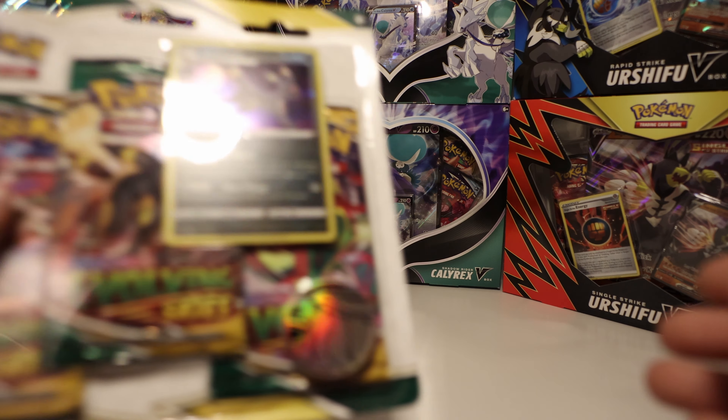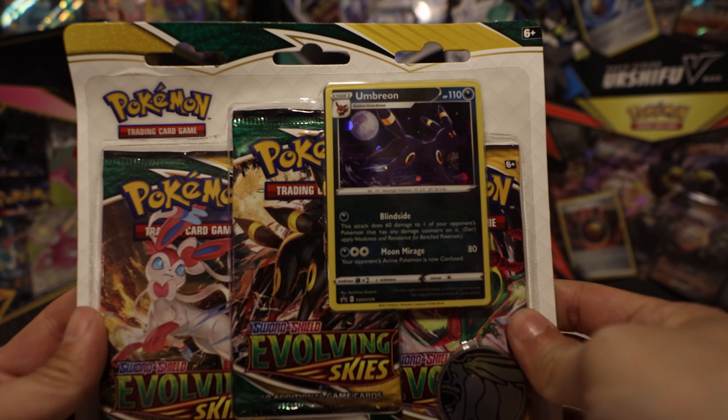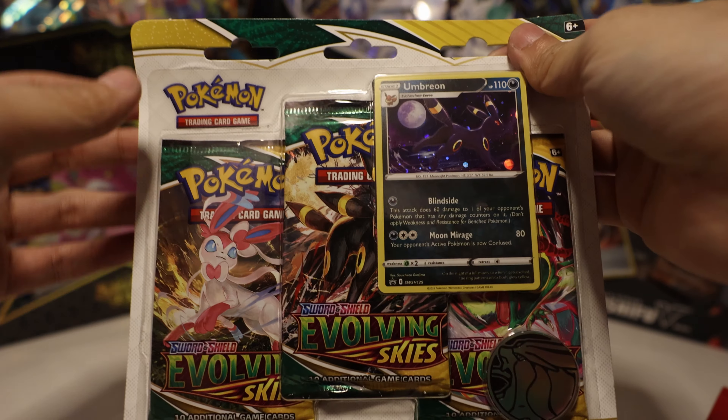Alright, welcome everyone. Today we are cracking open a 3-pack blister for Evolving Skies with Umbreon. Alright, let's do this.